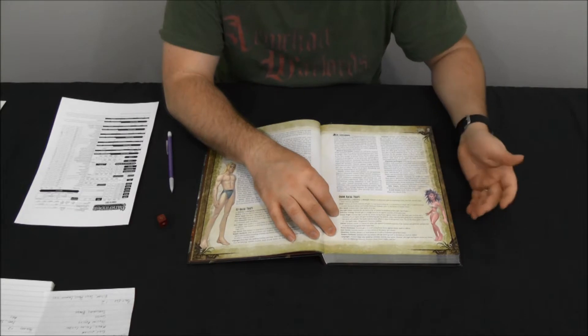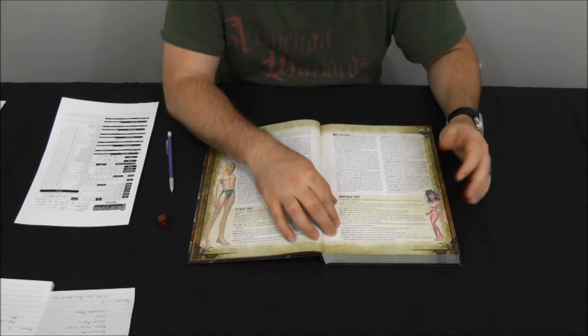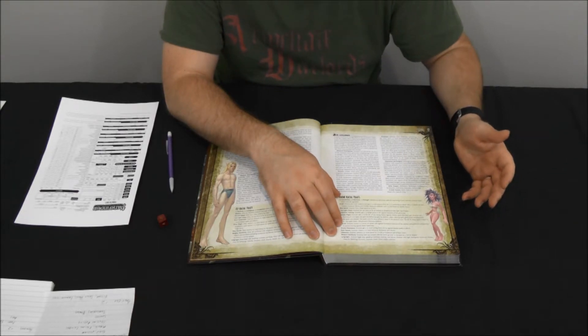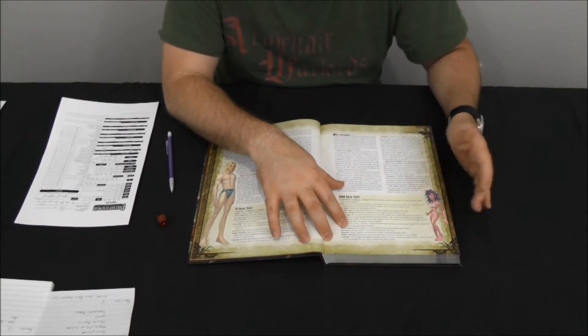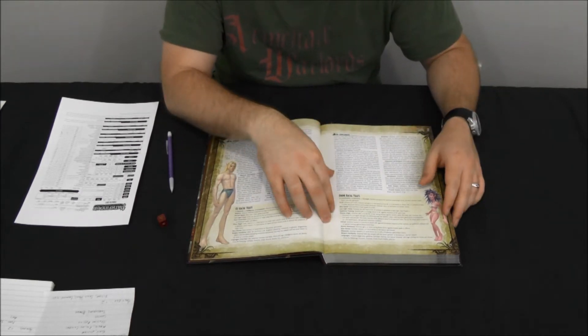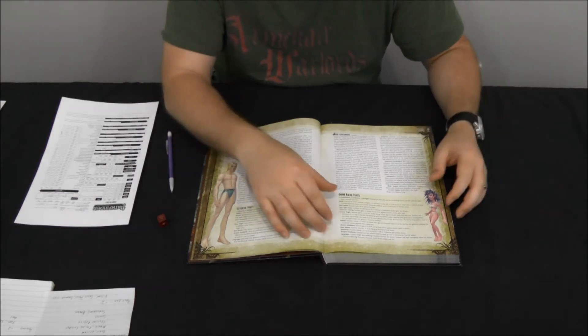Just like they get bonuses to casting illusion magic, gnomes get resistance to illusion as well — a plus two to saves against any illusion spells or effects used against them, so it's harder to fool them with illusions because they're so familiar with their use. They also get Keen Senses, exactly like the elven version — a plus two bonus to perception checks, because their larger eyes and pointed ears let them see and hear a lot better.